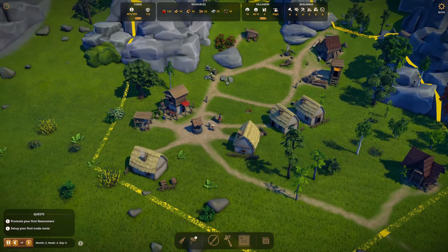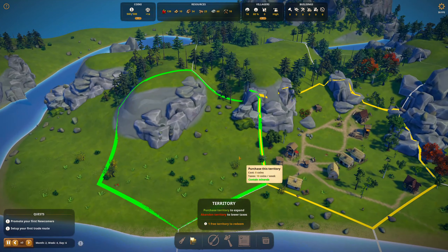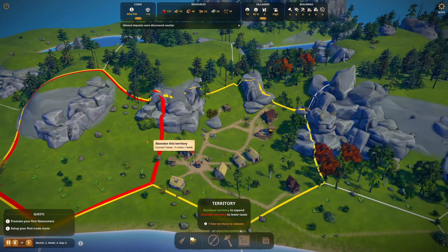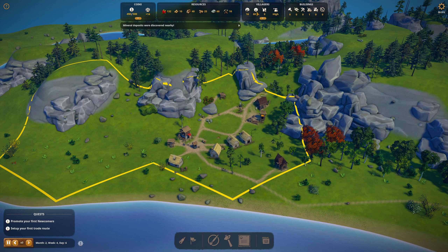In the meantime, let's go ahead and grab that other territory. Mineral deposits were discovered nearby. And it's time to build a church — our happiness is 88, with a 13% service shortage. The dudes that just came in were apparently hungry and something else, but it fixed itself.